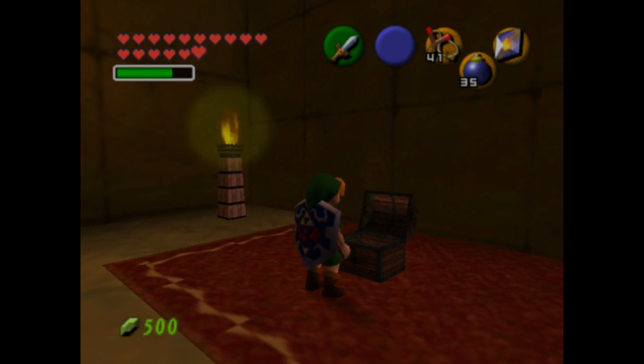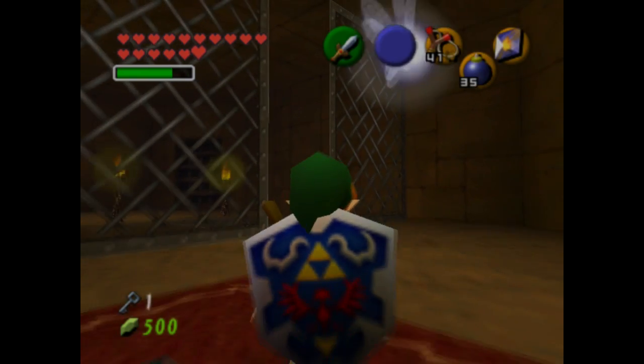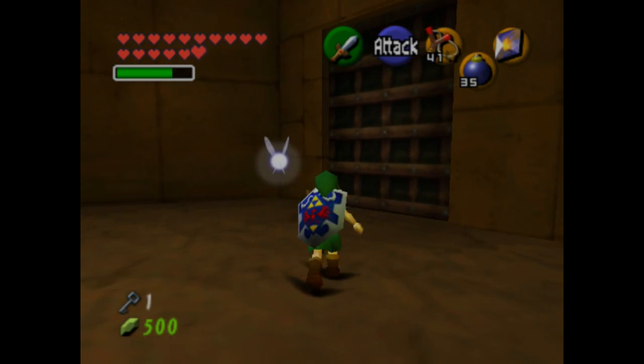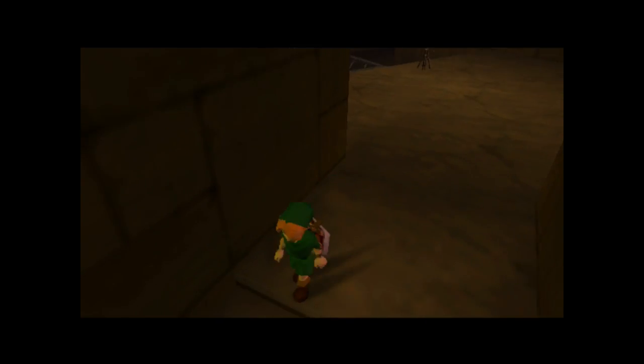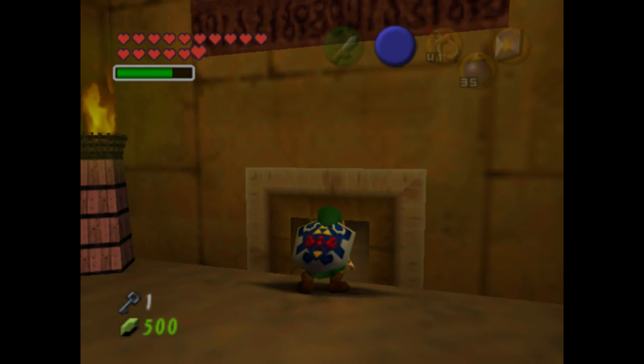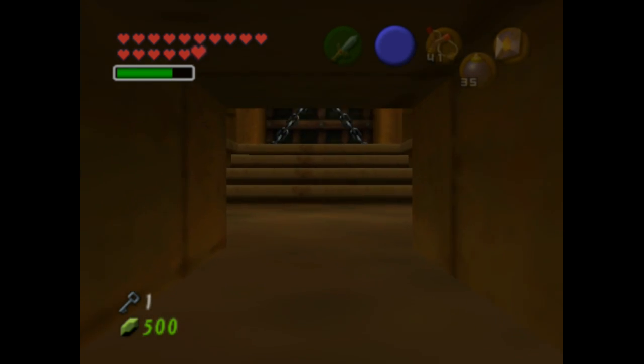We haven't seen a locked door yet, but we will in a little bit. The rooms we were going through kind of make a circle, so once we exit through here we'll be back in the original room, sans enemies. Going through this crawly hole will reveal our locked door.